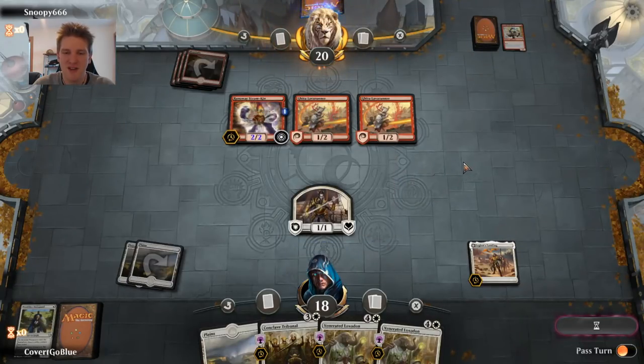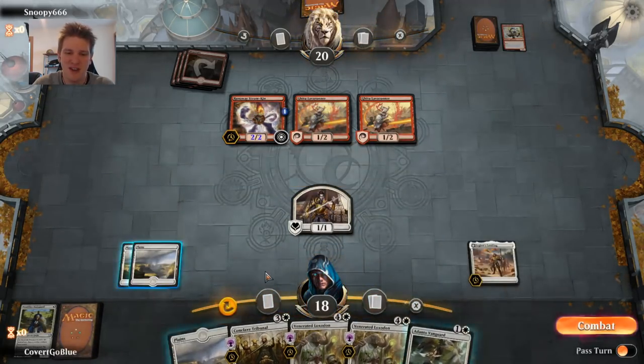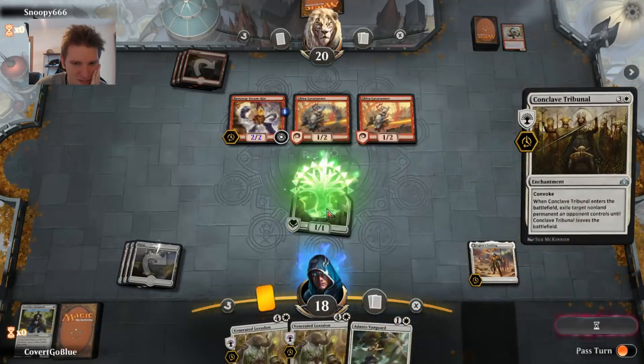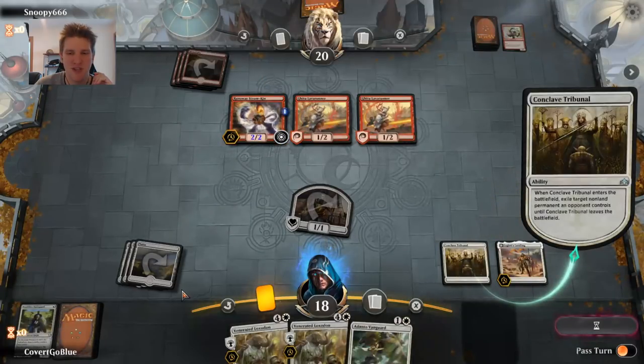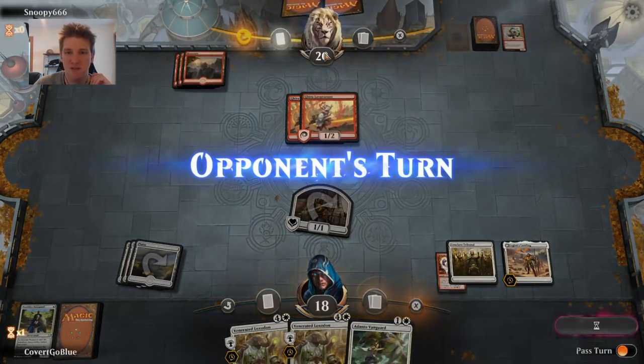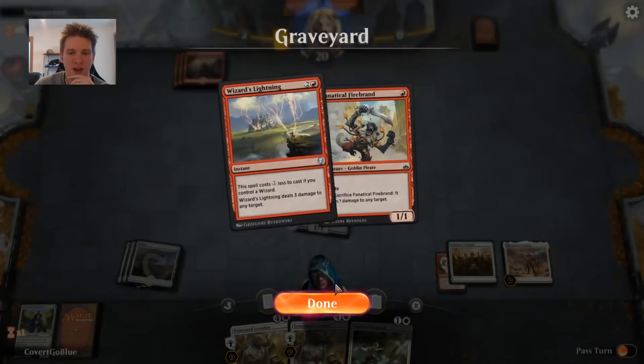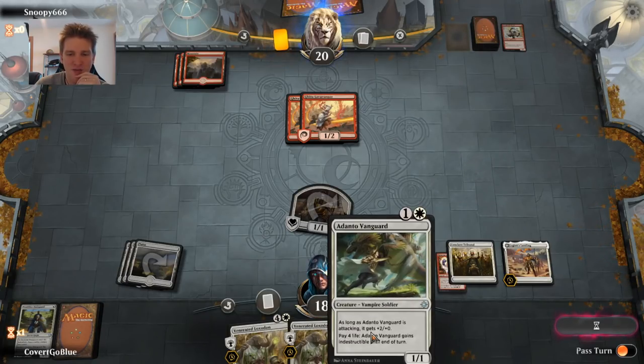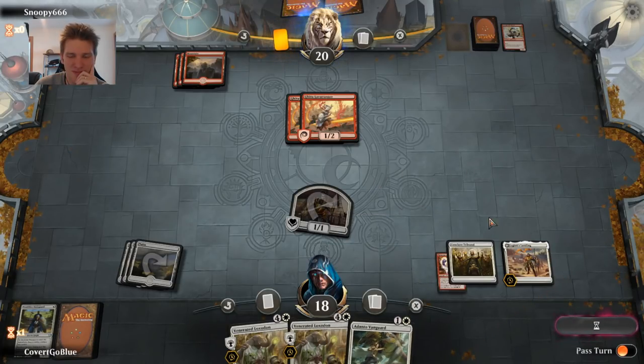Adanto Vanguard — not the place you want to be. I'm going to Conclave Tribunal away the Runaway Steamkin before very bad things happen. Our opponent on the bright side only has two cards left — another spell would take it to beating down with two 2/2 Lava Runners instead of 1/1s. We have a non-creature in hand, a very sad Vanguard, and a two-mana 1/1 whose text isn't very relevant here.